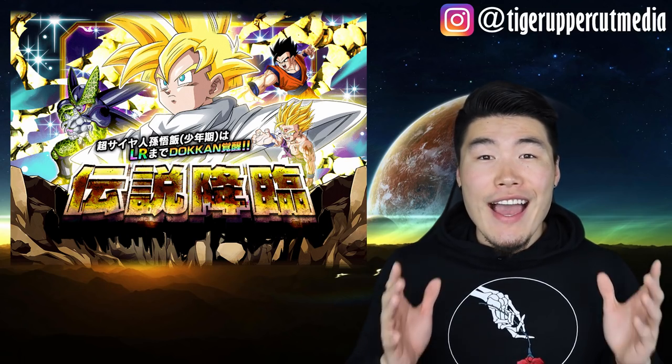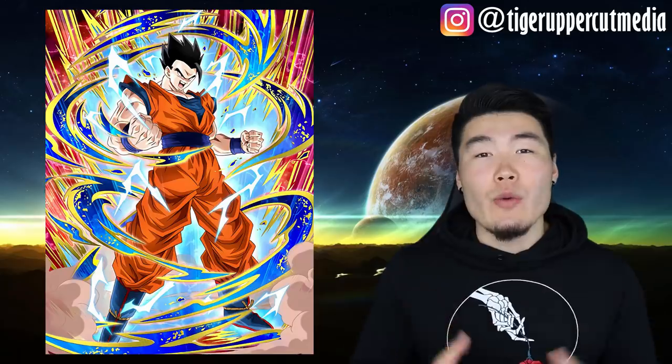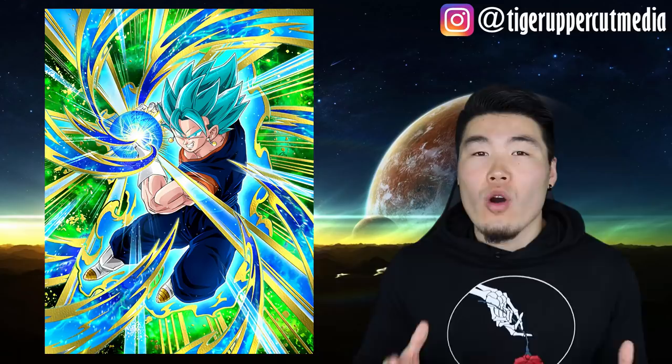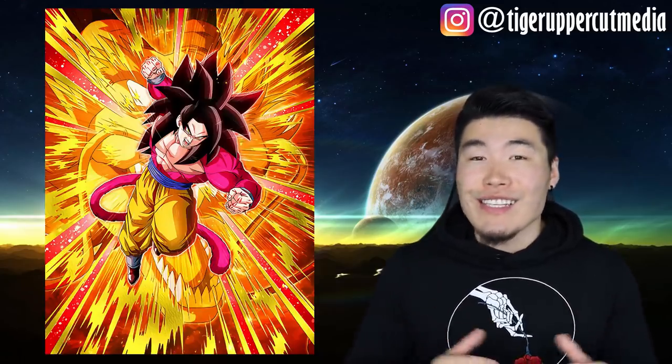Lastly, let's go over the teams. As far as Global goes, his best team right now is Hybrid Saiyans. He can also be run on Super INT, Potara, and Heroes. We most likely won't be able to see a Full Power category on Global until December at the earliest.